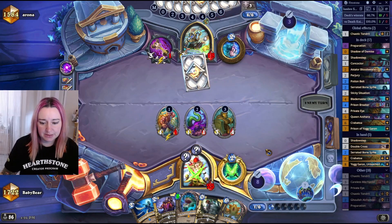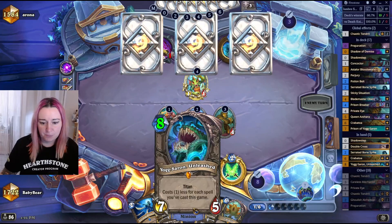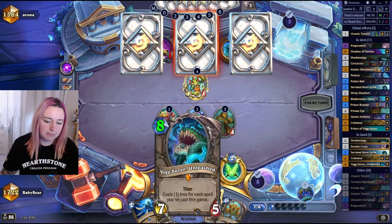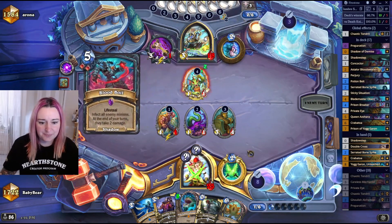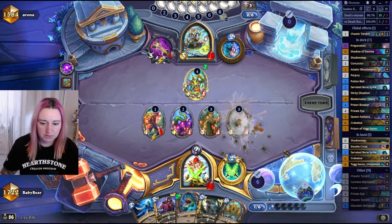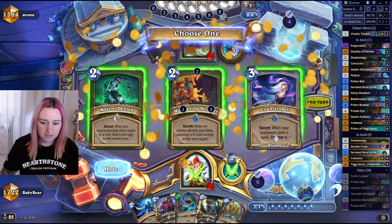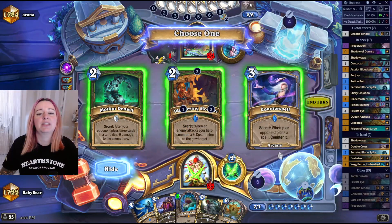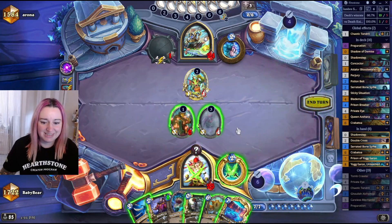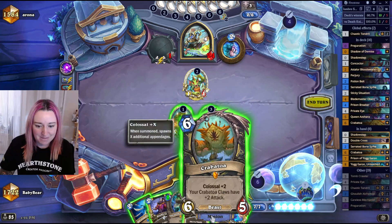We have Perjury and Sticky Situation up. If we really have to, we can go Titan next turn if we use Shadow Stab first — but that means we don't Shadow Step the Titan and it's probably gonna instant-kill. Blood Boil — yeah, we get a Sticky Situation. From the discover, what do we want? Counter Spell, Arcane Denial — I like Counter Spell. Prison is quite funny too.